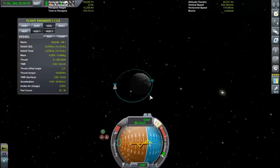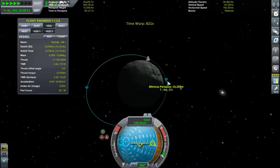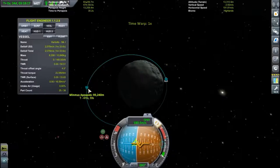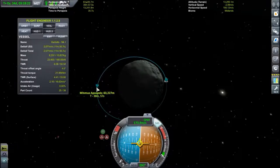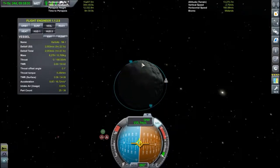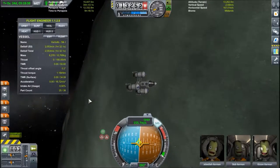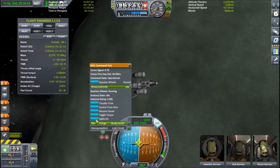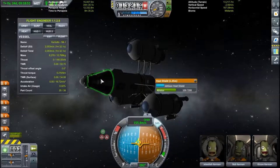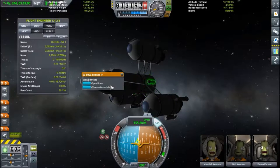Time warp — periapsis. Another short retrograde burn, and there we go — we have a nice low circular orbit around Minmus. I think it's our shadow actually. So: crew report, barometer, thermometer, mystery goo, materials bay. Let's EVA Jebediah — he has an EVA report, perfect.